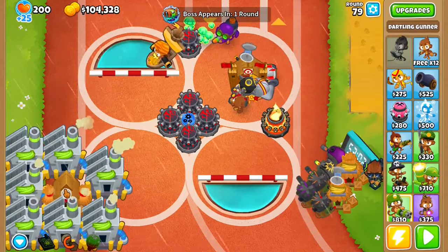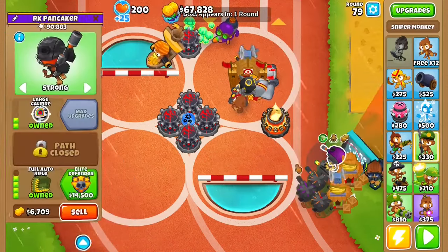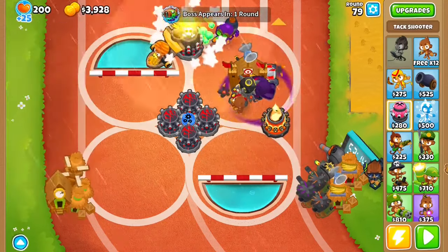Welcome back. Now at Wave 79, the first thing you want to do is upgrade this to Monkeyopolis and give it Jungle Drums. After that, you want an Elite Defender. You want this to be a Glaive Lord and you want this to be an Attack Zone.